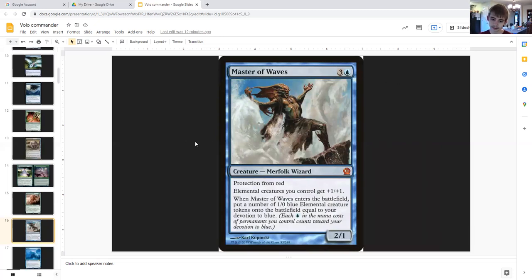Master of Waves: three generic and a blue, creature merfolk wizard, two one, protection from red. Elemental creatures you control get plus one plus one. Because you have two of these, elementals are getting plus two plus two. When Master of Waves enters the battlefield, create a number of one one blue elemental creature tokens equal to your devotion to blue. Say you cast this with four blue mana symbols — Volo copies it, giving you six devotion — that suddenly becomes twelve one zero elemental creatures, all buffed to three twos.